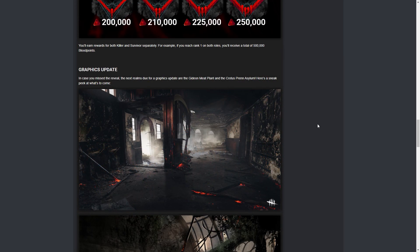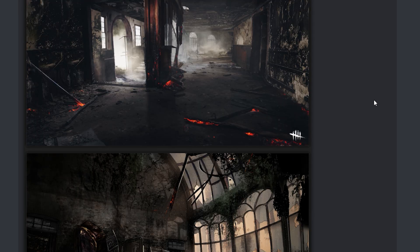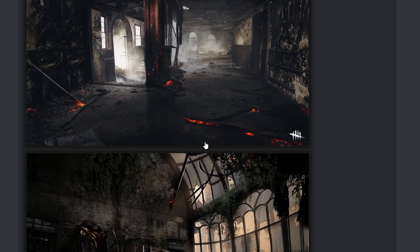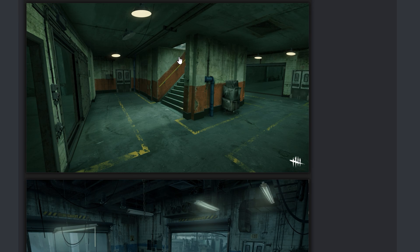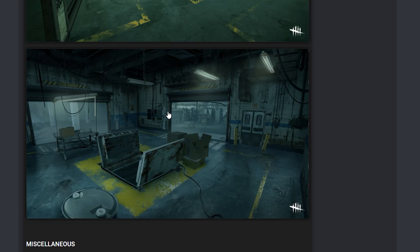Now we have the graphics update where they're updating some more maps. I like that they're making them look nicer and spookier. I kind of liked how the originals had distinct color palettes — Auto Haven was always green, McMillan was a cold blue, Coldwind had a yellow feel. Now it feels like everything is getting changed up. As long as the lighting's good, I'm okay with that. We're getting upgrades to Crotus Prenn and the Gideon Meat Plant. Crotus looks really really cool — it looks like it's been burnt down a little bit. The Meat Plant is way better because that map is so dark you had to put everything on low graphics to see anything.